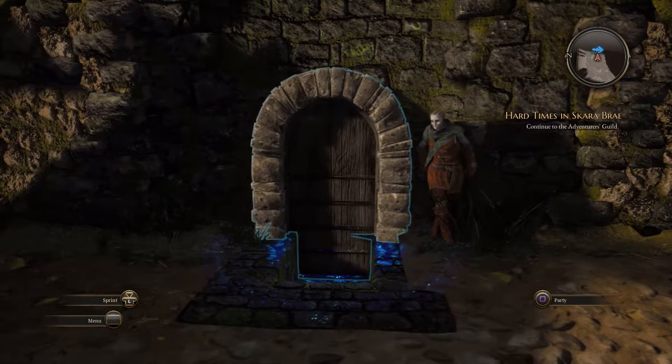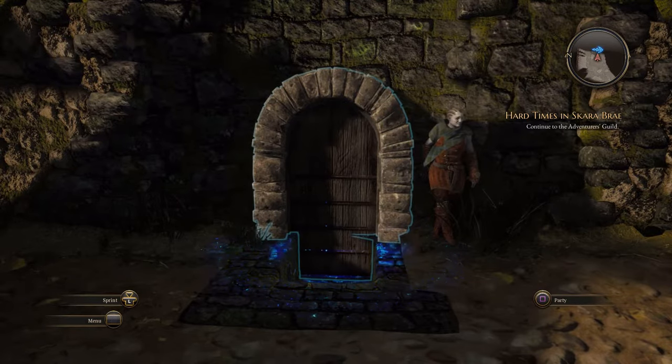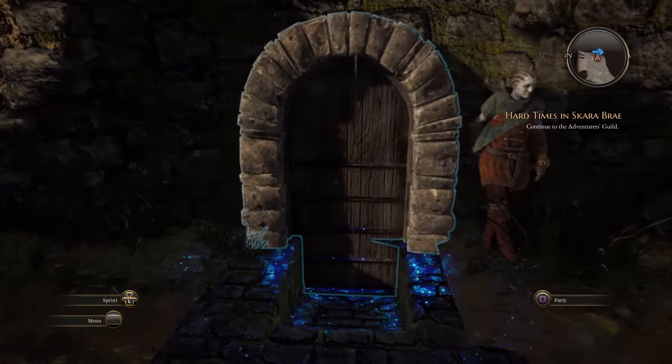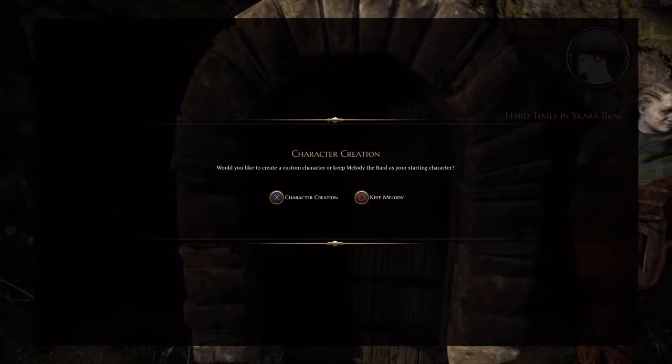There are four missable trophies and one not-missable trophy depending on who you choose. Make a save before this choice. You're given two options: if you keep Melody, you earn the 'Melody Unchained' trophy. If you choose the other option, you get to create a class of your choice and gain the trophy for that class. Let me go over the list.